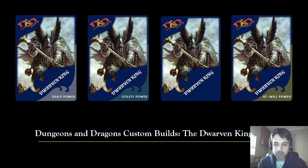Hey, good afternoon folks, welcome back to Life of Us. We are doing another custom character build for the Dungeons and Dragons board gaming series. This time we've got the Dwarven King, Baeron Ironcloak, a Dwarven Paladin King. As I promised in the last segment, we had the Dwarven Battle Master — he was the right hand of the king — and today we are looking at the Dwarven King himself, Baeron Ironcloak. This is some of the artwork at the back of the cards: the daily, utility, and at-war powers.